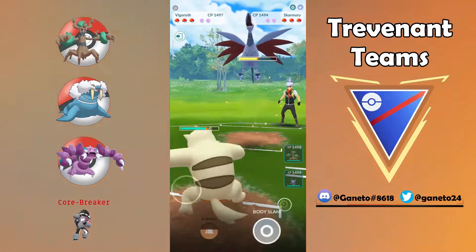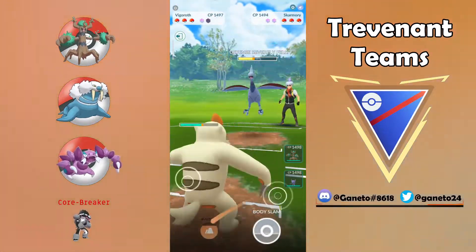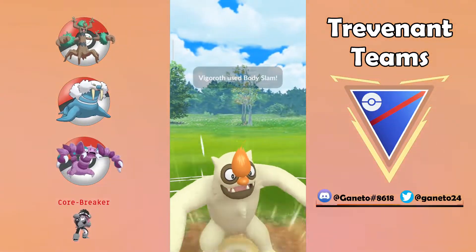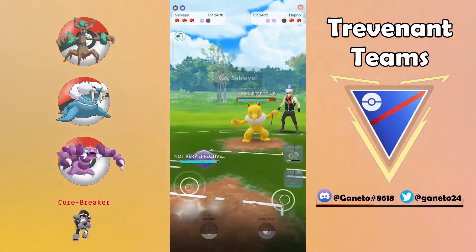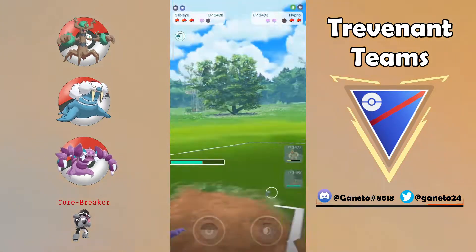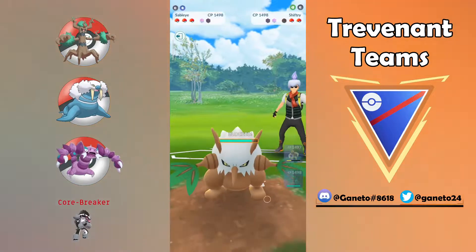We're gonna have the switch from my opponent to that Skarmory, and unfortunately Skarmory really works well against this team. They go for the Brave Bird which was kind of weird, but I can simply go now for the almost farm-down because they are getting close to Sky Attack and I don't want to spend another shield on my Vigoroth. I talked with them after the match and they said they were expecting a no-shield, which was kind of smart — but I knew they were going for the Sky Attack knockdown, so I went with the shield.